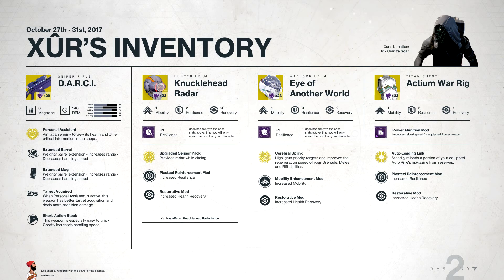Moving on to the Titan piece of armor, we have the Actium War Rig, which also costs 23 Legendary Shards. It gives you 1 mobility, 2 resilience, and 1 recovery. It has the Power Munition mod, which improves reload speed for equipped power weapons, and Auto Loading Link, which steadily reloads a portion of your equipped auto rifle's magazine from your reserves. It also has the Plasteel Reinforcement mod for increased resilience and the Restorative mod for health recovery.